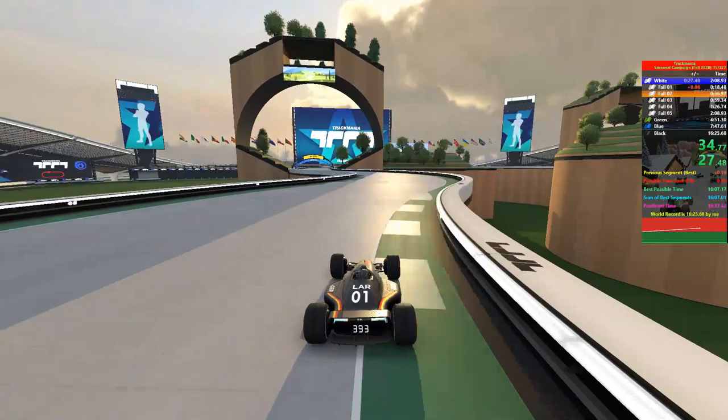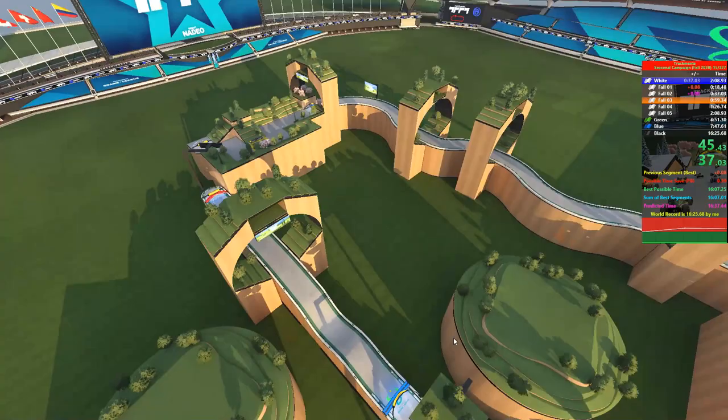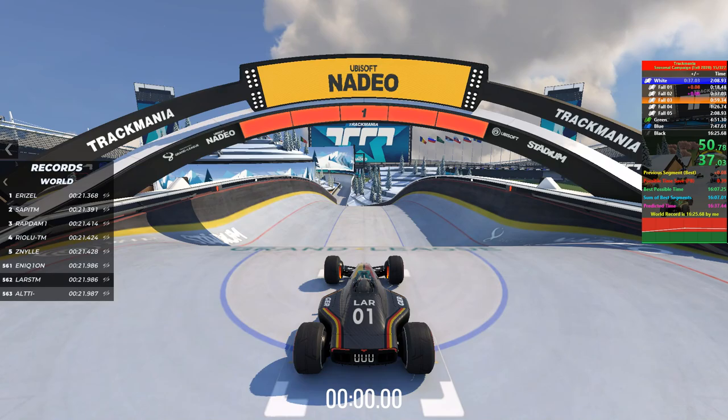Map number 2 is just as simple as map number 1 — it's basically just full speed precision, so you won't lose or win pretty much any time here. But on the next track, map number 3, that one is a lot more important as it introduces a new surface, namely ice, which is really hard to master.